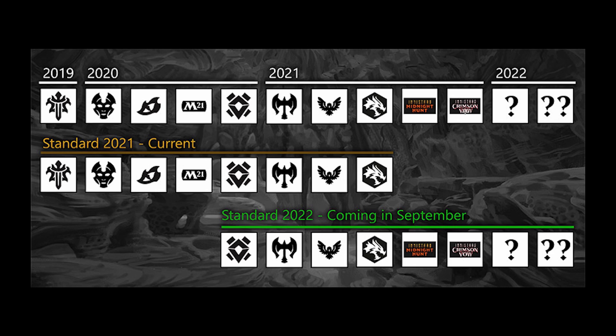In fall, we're going to get the Innistrad duo of sets — two more sets which I believe are currently unknown. After those two unknown sets come out, we'll count up again: once we hit eight sets and a ninth comes out, we'll get a new rotation. So the current standard is going to be these eight sets, and once it rotates with Innistrad coming out, it's cutting off the four oldest sets. I'll have an image in the video description in case you want to download it and have it for yourself.